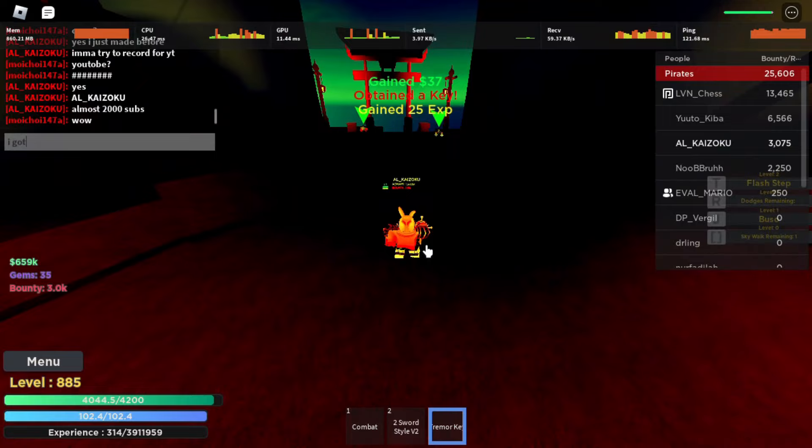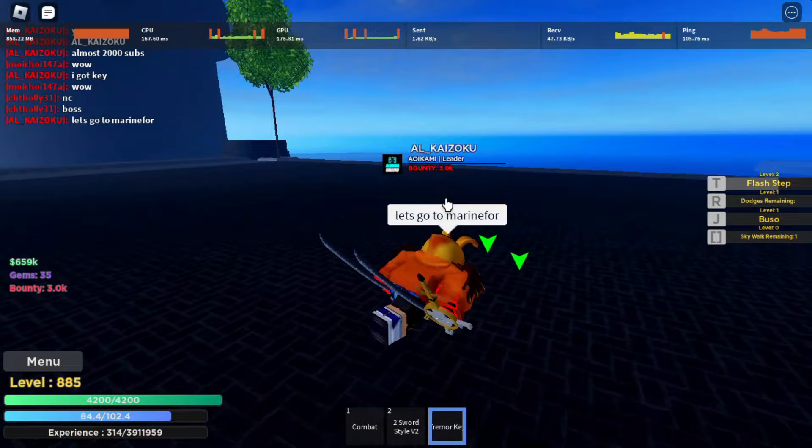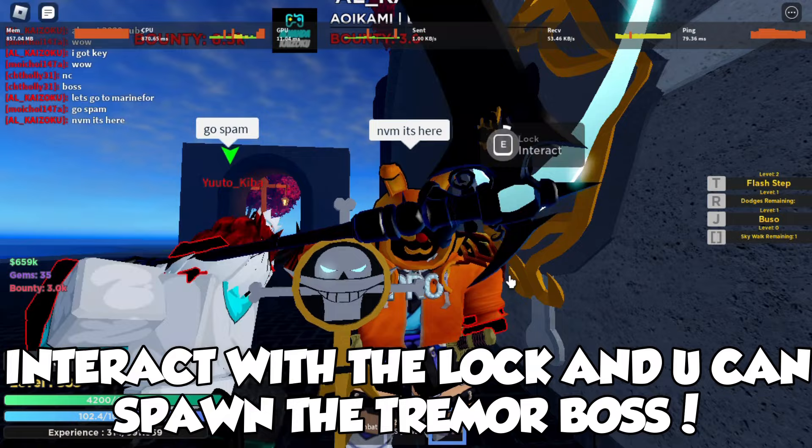This is how the key looks like. Now just head to the bottom of the island. Interact with the lock and you can spawn the Tremor Boss.